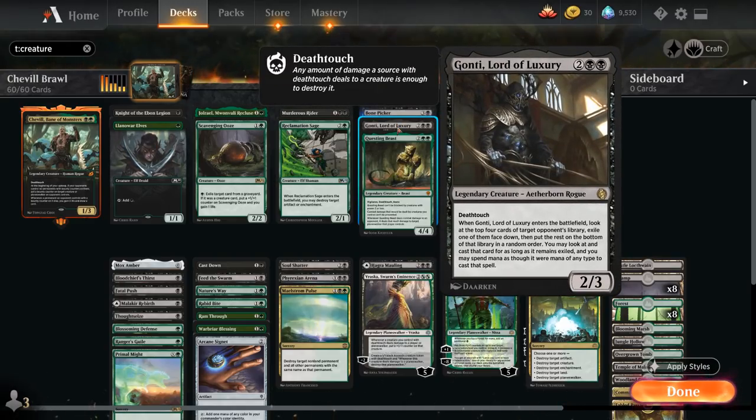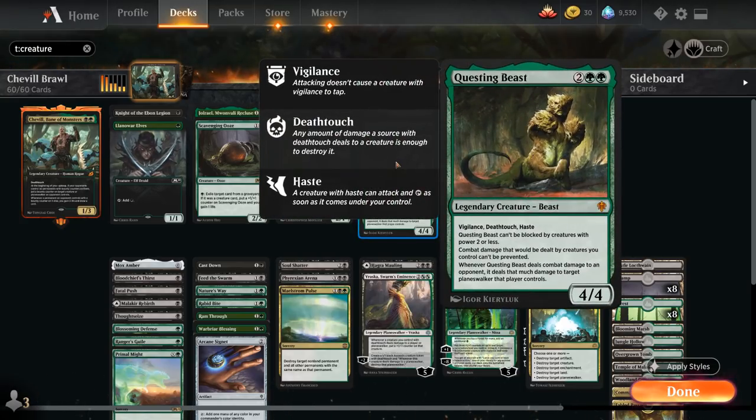Gonti, Lord of Luxury can steal a card from the opponent's library and is also a 2/3 with deathtouch. Questing Beast is a 4/4 with deathtouch, haste, vigilance, and a whole host of other abilities. So we do have some deathtouch synergy in the deck for sure.